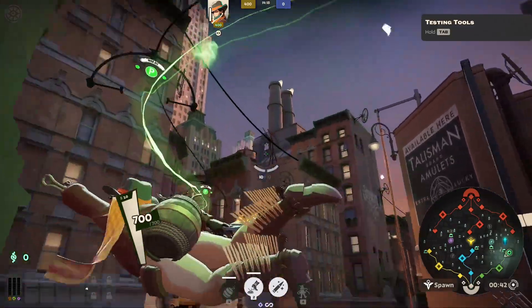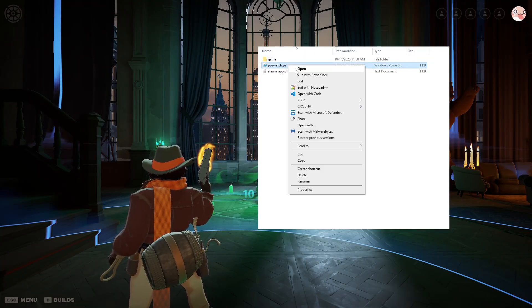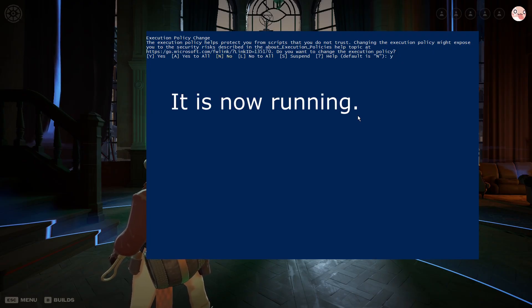Now for running the PowerShell script. Depending on your Windows version and settings, you can either double-click it or right-click and select run with PowerShell. It may prompt you with a yes or no to actually run it depending on your security settings.